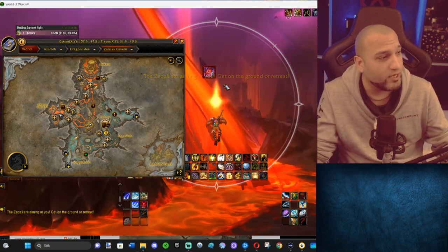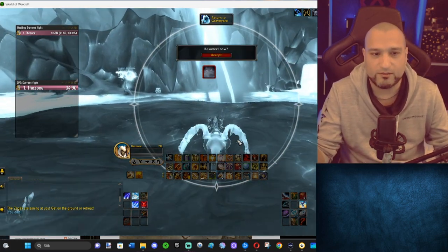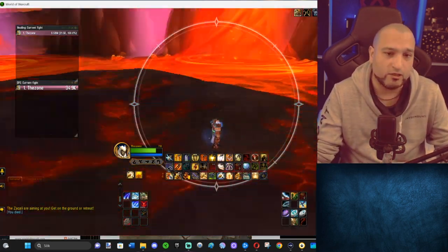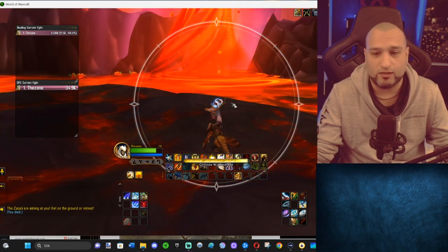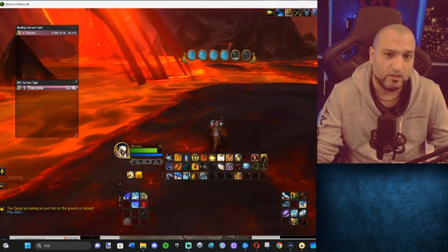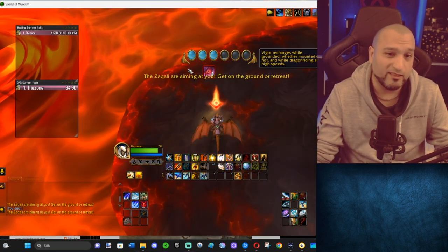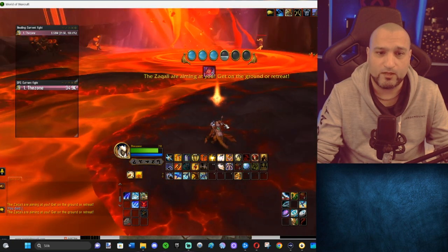The only not-so-hard but hard part, if there is any hard part in this, is to actually not die or not get tossed. I died there because I was too high up. So what you can do is when you fly and get too many stacks, you can just go down, let the stacks count down again, and then fly up in the air again.